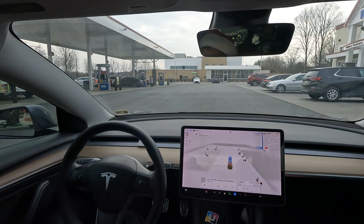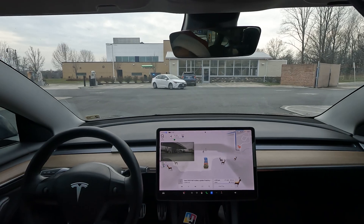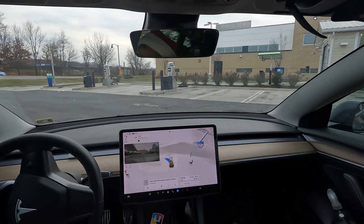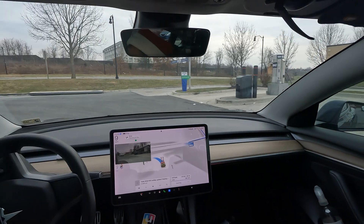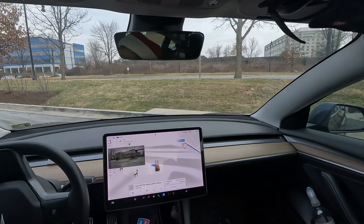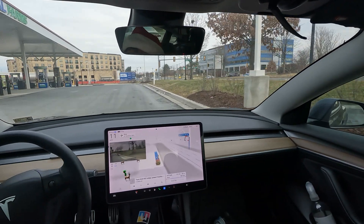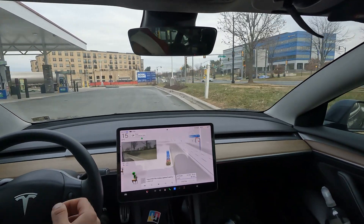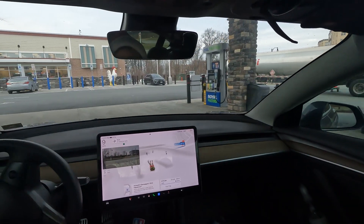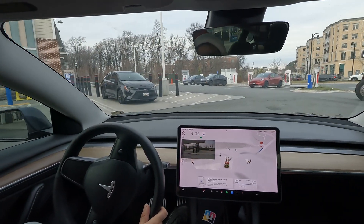We are looking to get back up on the highway from the park position, trying to get to my destination without any takeovers. FSD decides to go around, starting off with the wrong turn — almost had to do a takeover there. See if it can figure this out; there's a truck in the way up here, so we're going to do a slight takeover.